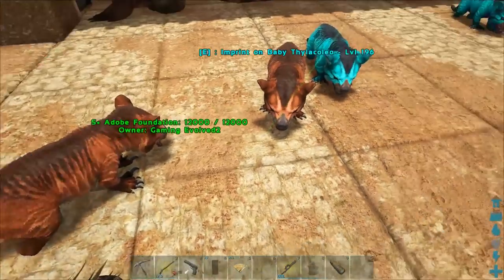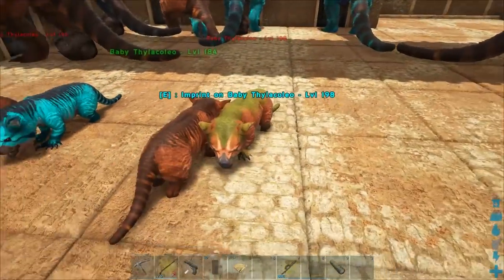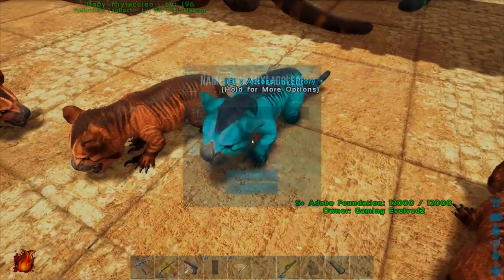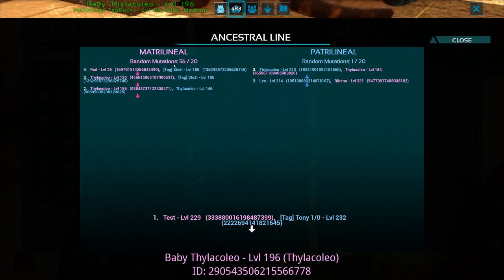We got another male — doesn't have the stats we want. We got tons of males; I've never had this many males before. These are literally all males — that never happens. We got one female. We can demonstrate that she has 56 mutations on the matrilineal side and one patrilineal mutation. That shows all of the mutations from the female stacked onto the matrilineal side, but we still have the patrilineal side clean enough to mutate the stats of this dino.